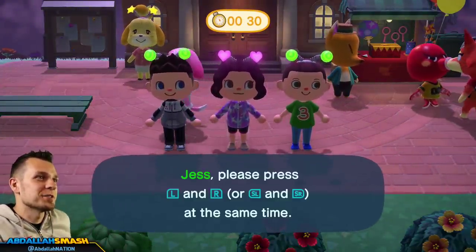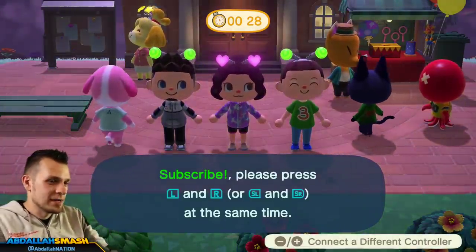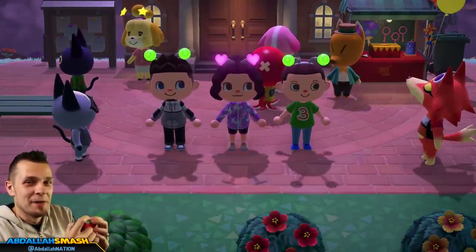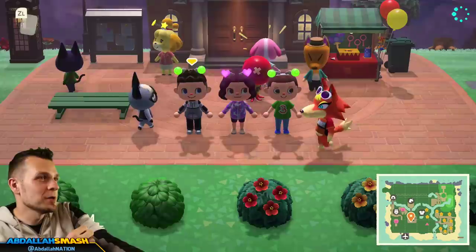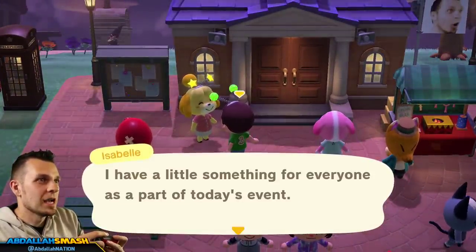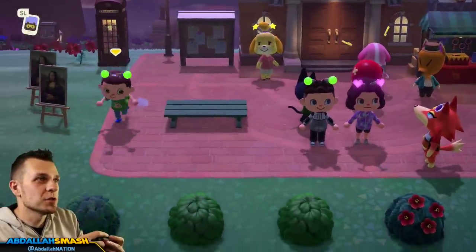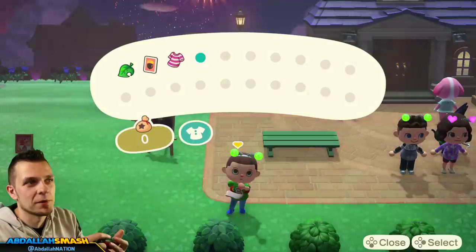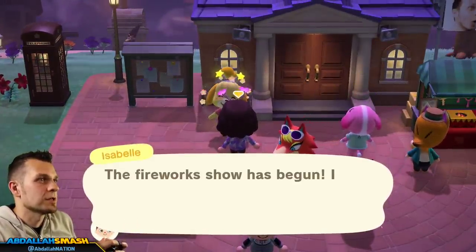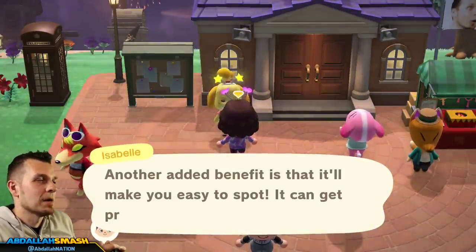I'm going to choose Jess, press ZL and ZR, then Subscribe. I'll grab my Joy-Con. I'm going to shake for Abdallah and go over to Subscribe — Subscribe is going to talk to Isabelle. Isabelle gives an item — a heart bobber! Now I can wear the heart bobber or drop it on the ground to give it to Abdallah later. Switching over to Jess's controller — 'Glad you made it Jess, here's a little something for everyone as part of the event' — and now we have the bulb bobber as well.